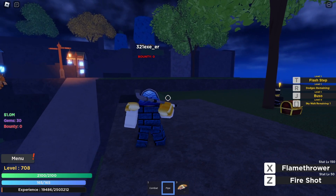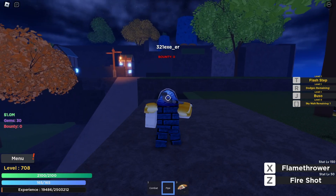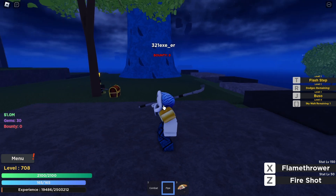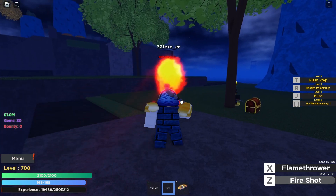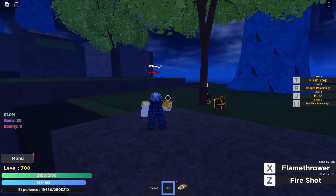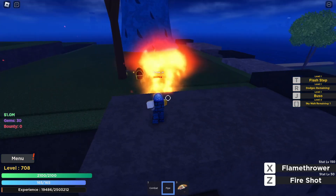I'm going to show the animations and start fighting some mobs so you can see what it looks like in actual PvP or PvE. Starting with the first move, the fire shot — you hold it, let it go, and this is what it looks like. You literally just fire a fire shot.